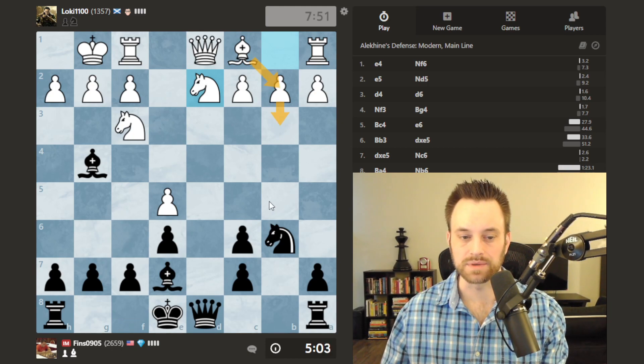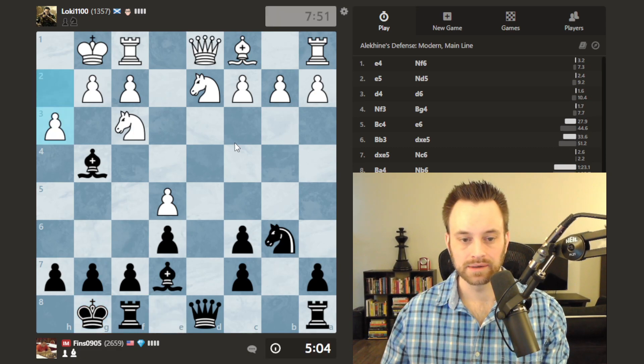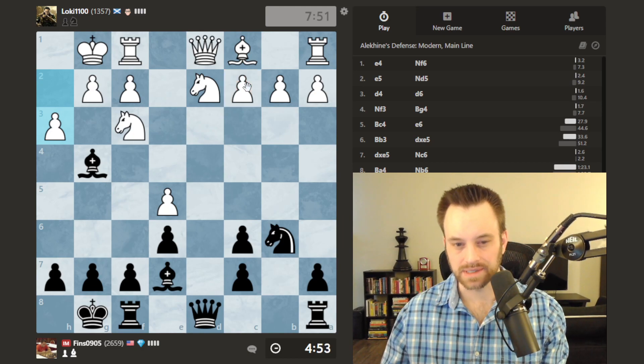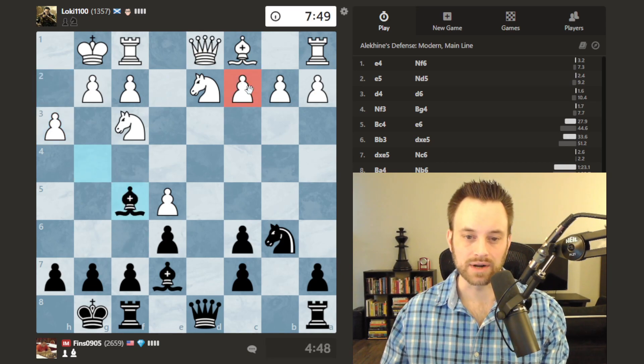White plays h3 — I think white's going to fianchetto this bishop now. Let's try to speed up a little because I have been burning some time. Interesting option here with bishop f5 — if I don't want to keep the pin anymore, I can pivot towards attacking the c2 pawn. I don't see a whole lot of value to the pin anymore. It's a mild annoyance for white, but let's pull the bishop here and try to target c2.